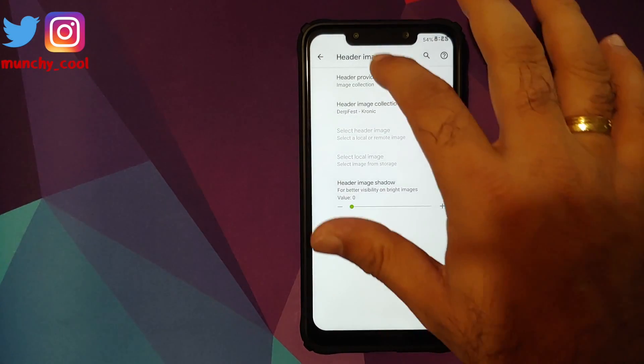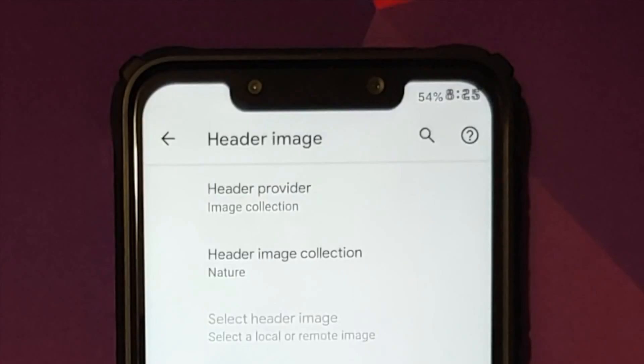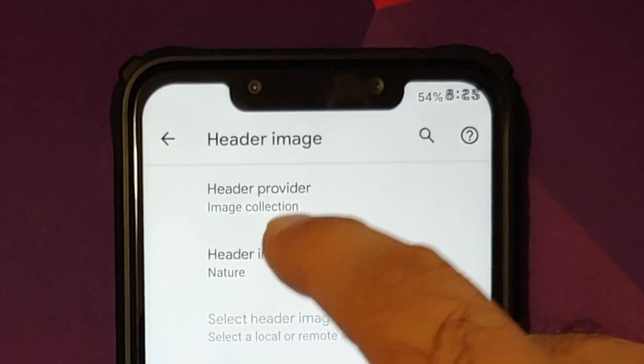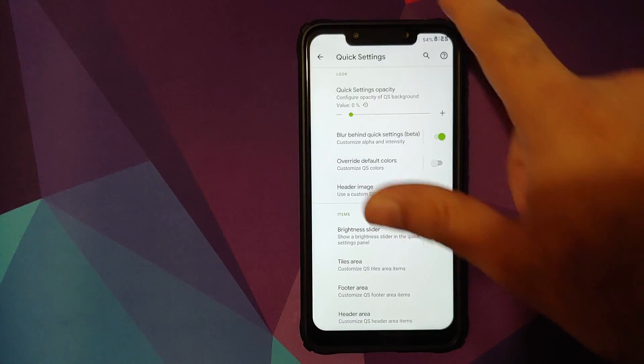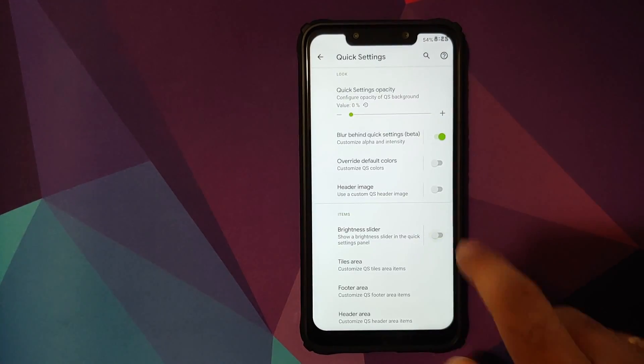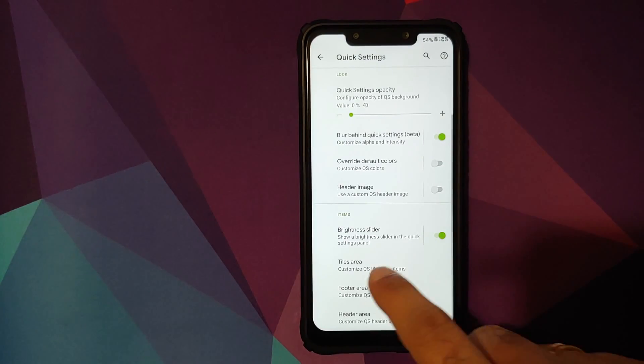One of my favorite features of DerpFest is that you can add a header image. Enable the toggle, go to header image, select a provider and image collection — let's say nature — swipe down and there's a nature header image. You can also try the Chronic option — DerpFest Chronic in the building, working like a boss. You also have a brightness slider toggle for quick settings, tile area customization, vibration on touch, and secure tiles that require unlocking — meaning certain tiles will be locked until you unlock the device.